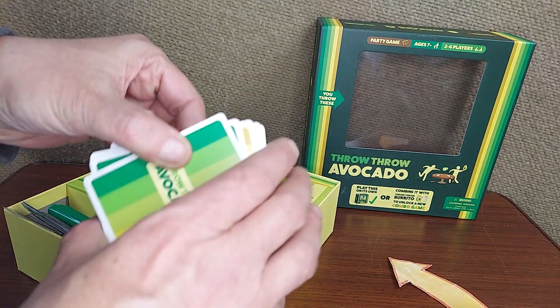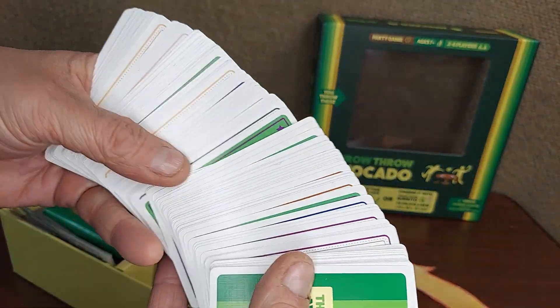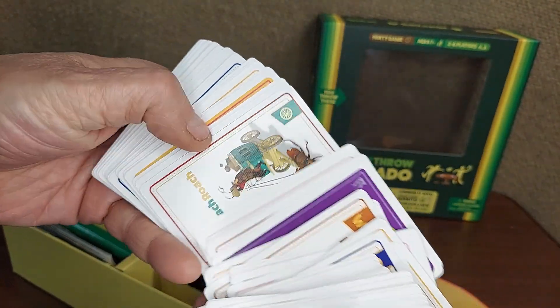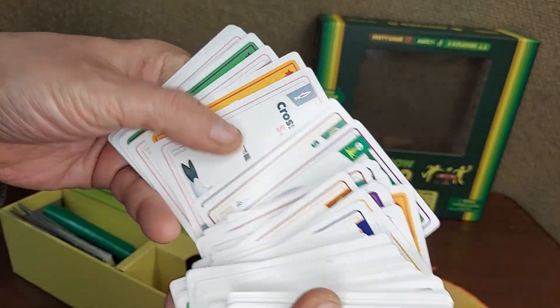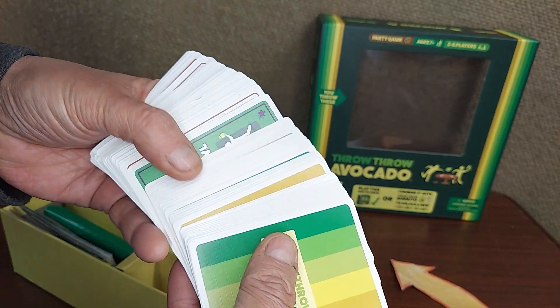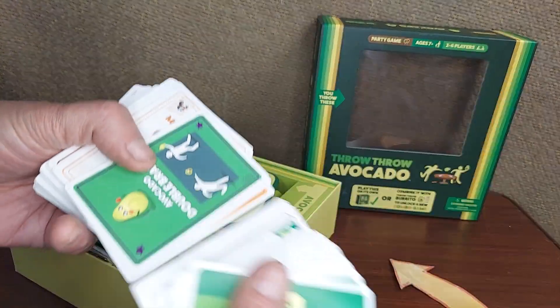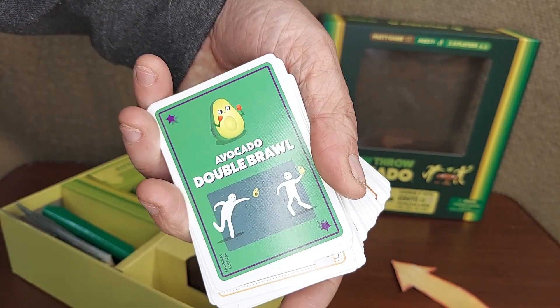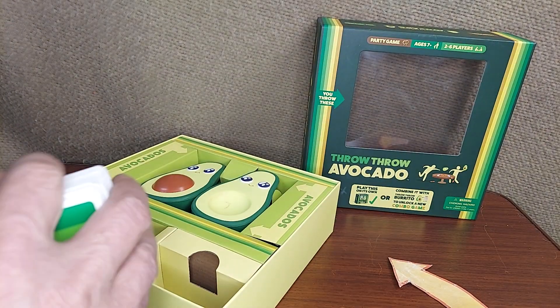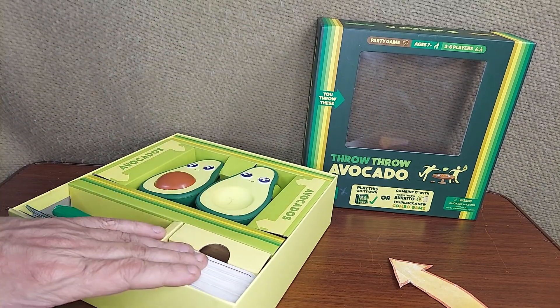Essentially it's a card game mixed with dodgeball. You get a bunch of these cards, and in brief, you're going to give everybody a bunch of cards. There are no turns — everyone just starts going through the different cards on the table. Every time they come up with three of a kind they get a point, and every time one of those points is an avocado action card, all heck breaks loose and you start an avocado dodgeball fight.